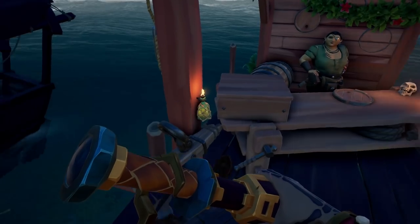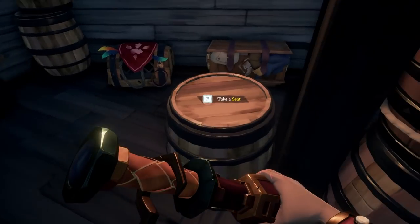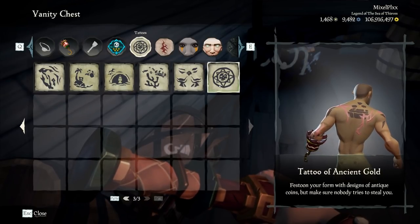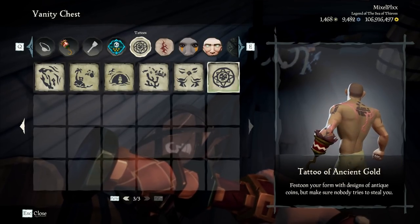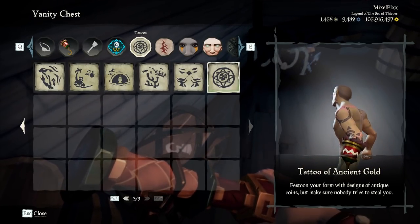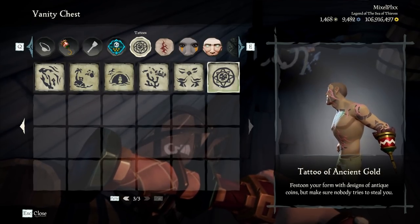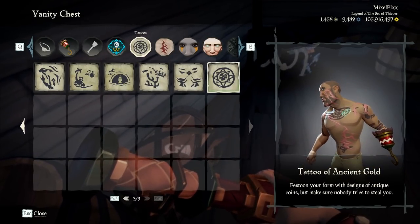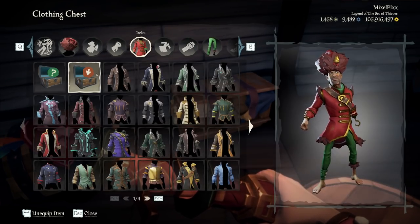We also have the dress and scars — the Burn Out Scars with tattoos. Let me showcase these off. I haven't personally enjoyed any of the tattoo sets they've been adding — almost every plunder pass includes scars and tattoos and most of them have been pretty bad in my opinion. But this one is not too bad. It has a nice chest piece, a little sleeve action going on. The back I'm not too much of a fan of, but the chest piece is pretty cool. It fits the theme of an Ancient Gold tattoo — could have been a lot worse, but it's definitely usable.